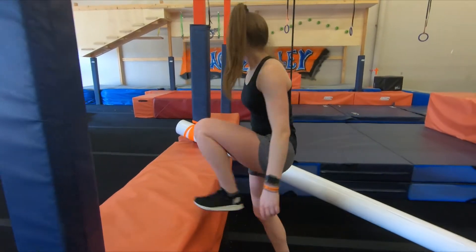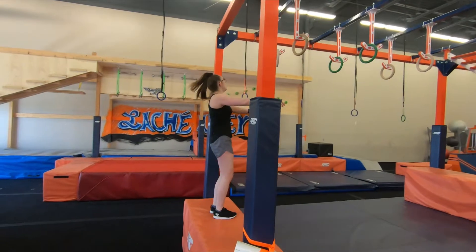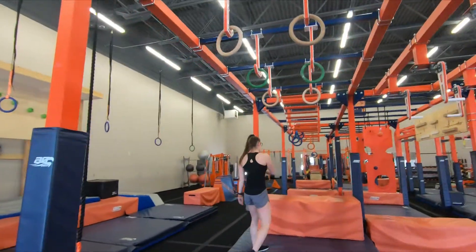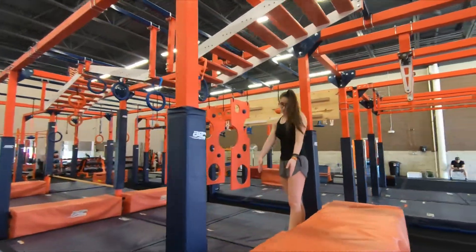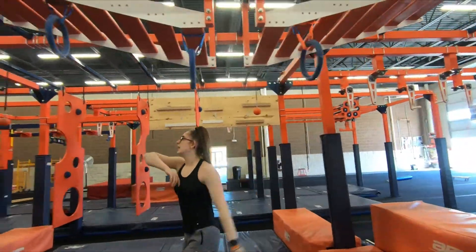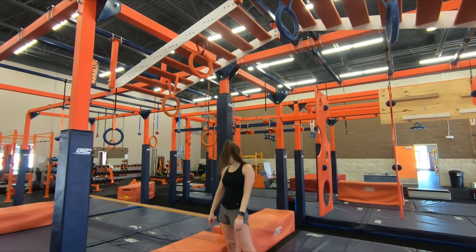Orange pad to orange pad again. Then we're going to move over to the sky hook — all these rings are in play. You're going to go to the orange pad over here, then drop down to a second orange pad right here to go into devil's rings. Every blue ring and the orange rings over here are in play to get to this orange pad right here — point B.